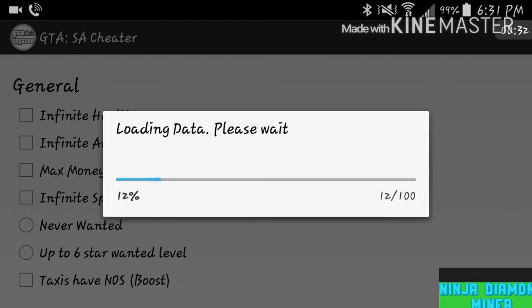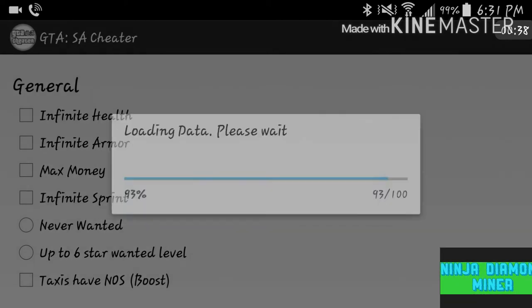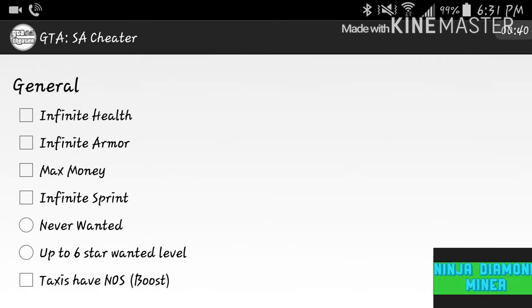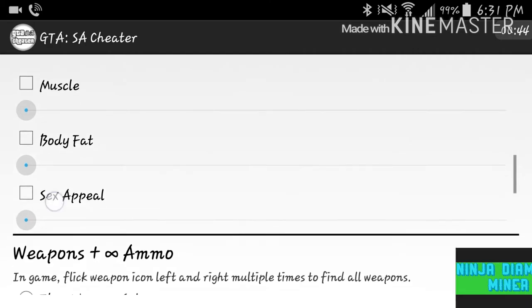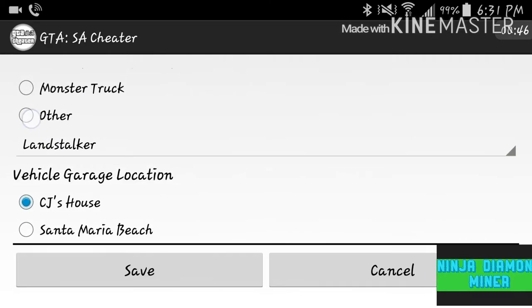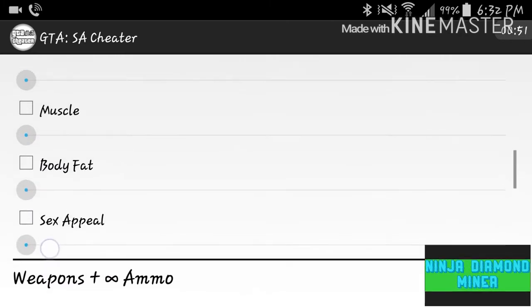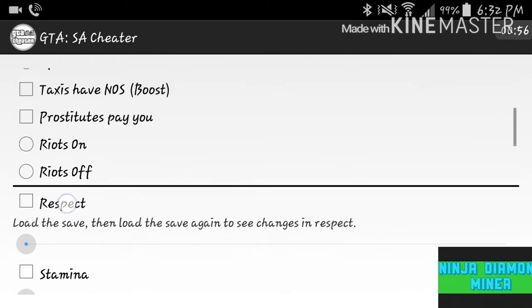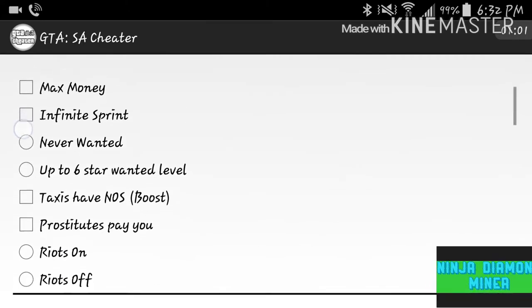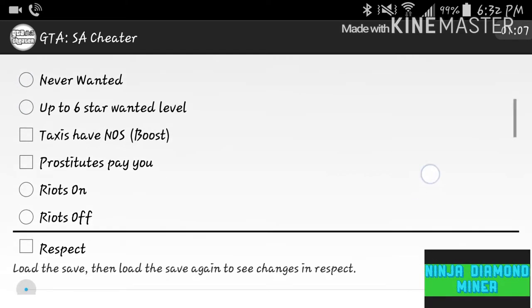Let it load in the data and we can start hacking GTA San Andreas. This app is called Grand Theft Auto San Andreas Cheater, and it's pretty awesome. You can give yourself cars, weapons with infinite ammo, infinite health, max money, infinite sprint, and never have a wanted level.